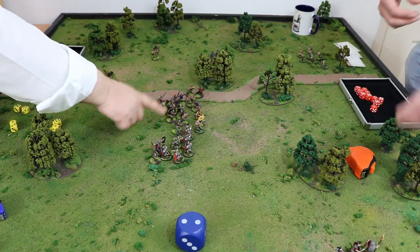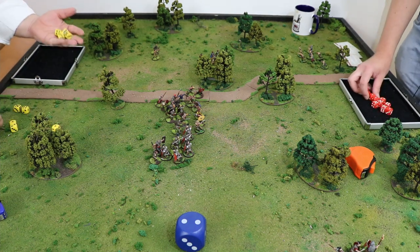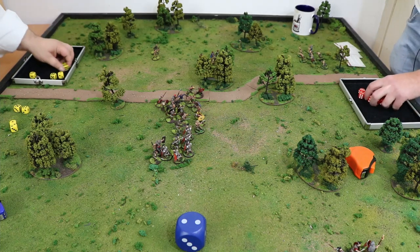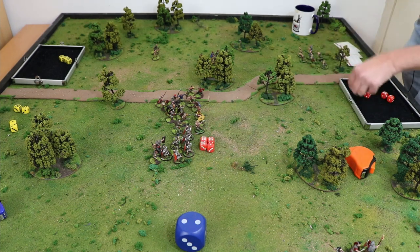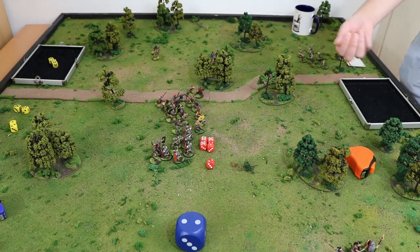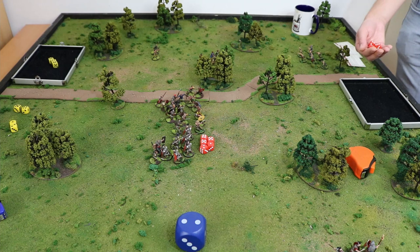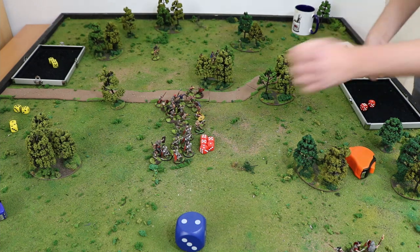And then over here — one, two, three, four, five. That is three hits — four on the unit, lucky one on Velux hopefully. Velux has got four wounds so it might not be the best choice to stab him. Let's not do that — three re-rolling. One down. Lose one.